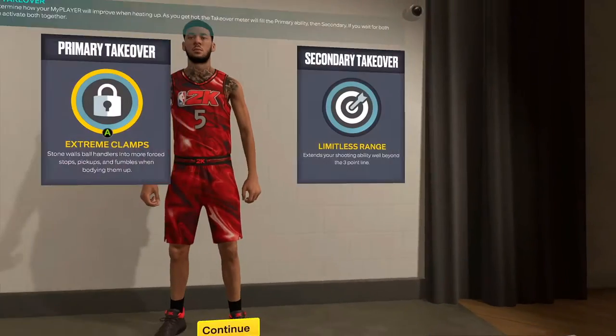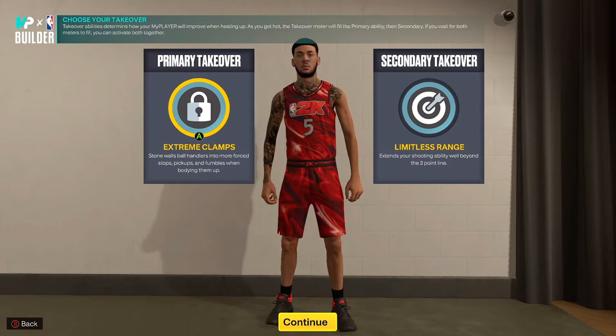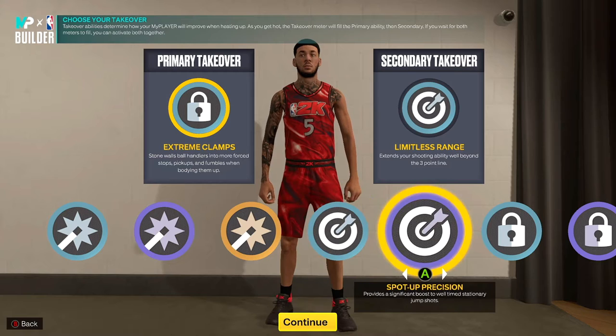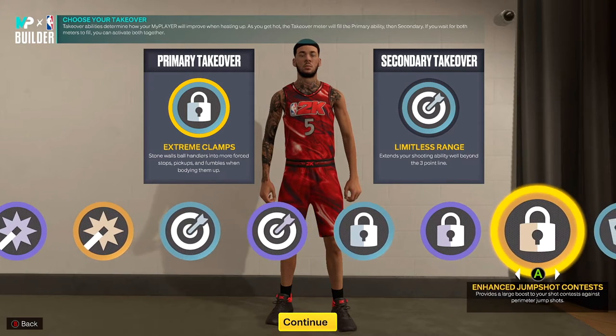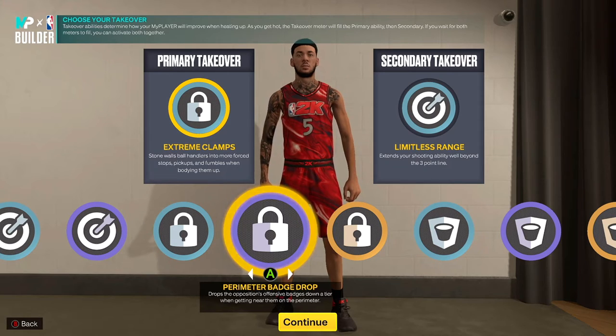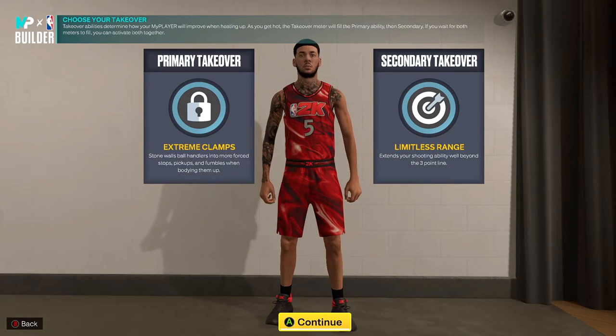Let's continue — here are the takeovers you can get. I'm going with Extreme Clamps and Limitless Range, but you also get shot-creating takeovers, sharpshooter takeovers, perimeter lockdown takeovers, and interior defender type takeovers. Let me know in the comment section what they're called — I might be forgetting.